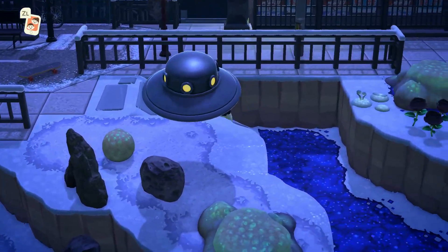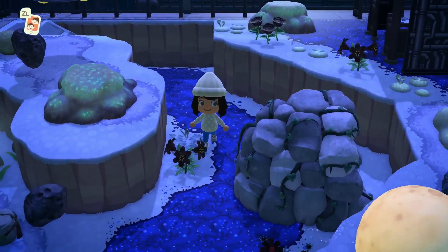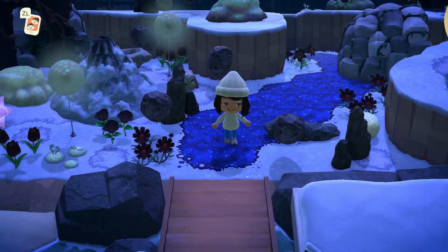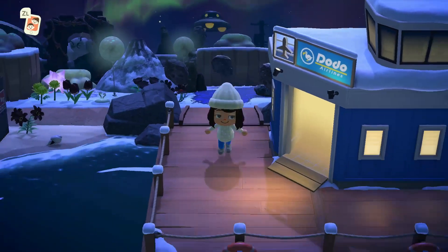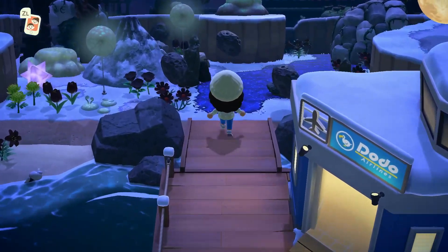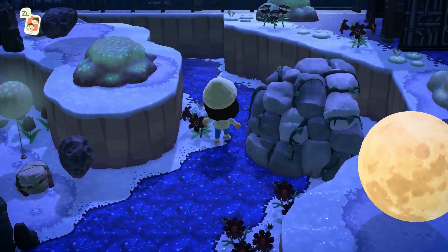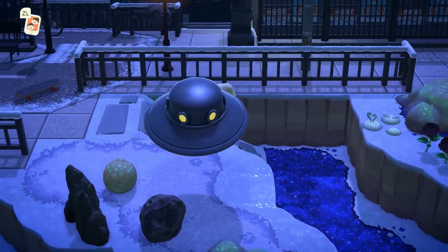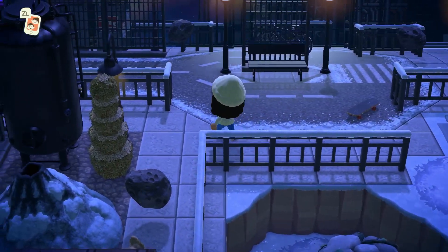Let's head down this ramp — hopefully we'll be able to find the airport. We have a cave here. Here's the airport. The blue just matches the whole island so well. So let's go back up this way. With the snow, it kind of reminds me of like we're on the moon.